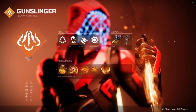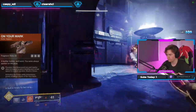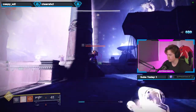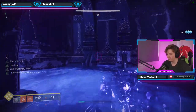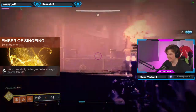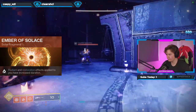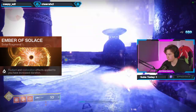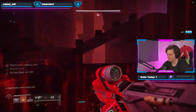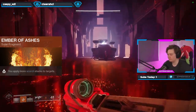First of all let's talk aspects and fragments. I choose the aspect On Your Mark for the extra reload speed and the three extra fragment slots, and with my now four available fragment slots — five if you count Ember of Torches — we will pick Ember of Singing for the faster dodge, Ember of Solace for the increased radiant and restoration time bumping them up from 10 seconds to 15 seconds, Ember of Eruption for better ignitions, and last but definitely not least, Ember of Ashes for more Scorch stacks making it easier to ignite enemies.